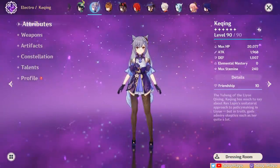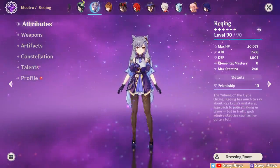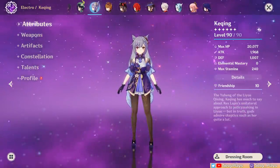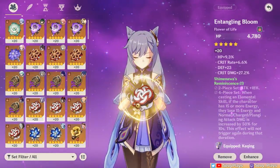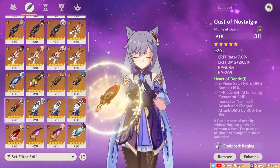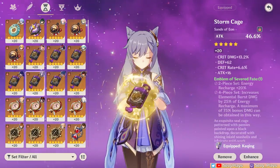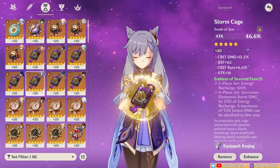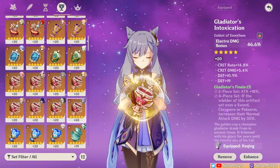I want to demonstrate this point in a straightforward and understandable comparison test with Keqing as our first test subject. Here's our methodology. We'll give her two artifact builds. Both builds will have no set bonuses and will keep the same flower, feather, sands, and goblet. Across these four artifacts, we see there are a lot of crit substats and a measly plus 16 flat attack substat.